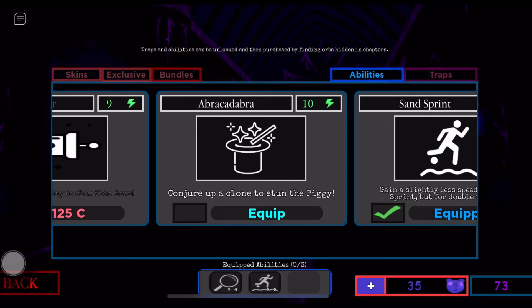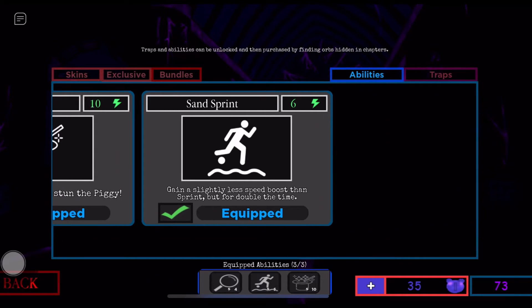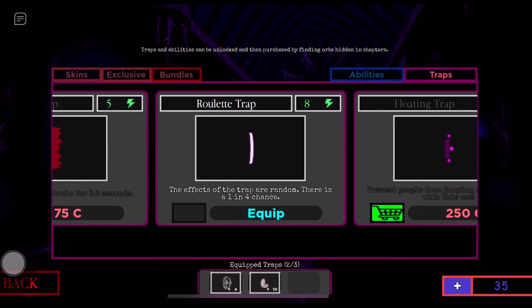The clone is not a real Piggy, so players might hit it by mistake — this has happened to me multiple times. The clone lasts for five seconds, so it's worth using. The Sand Sprint is from the summer bundle and gives a slightly lesser speed boost than Sprint but with double the time, which is actually pretty darn good. And then there are Piggy traps — we've got the Roulette Trap, where the effects of a trap are random with a one-in-four chance.